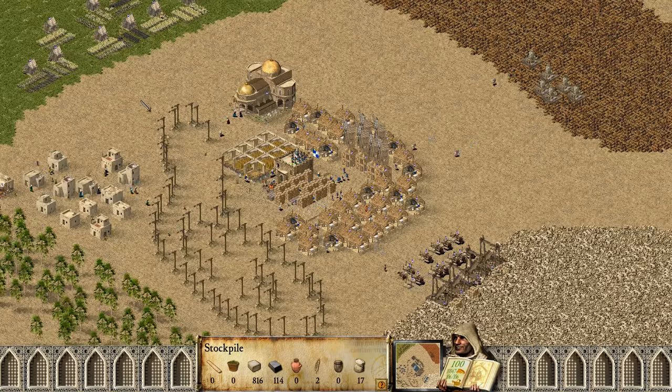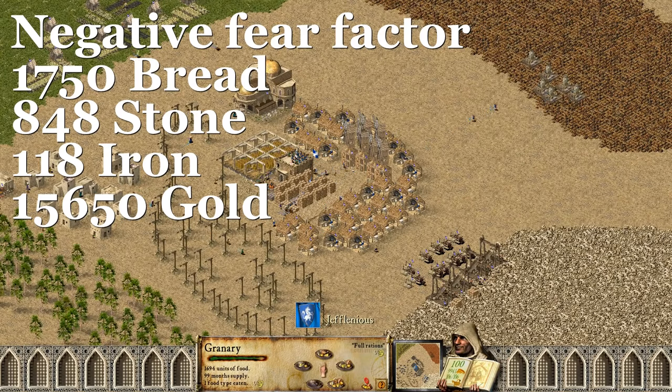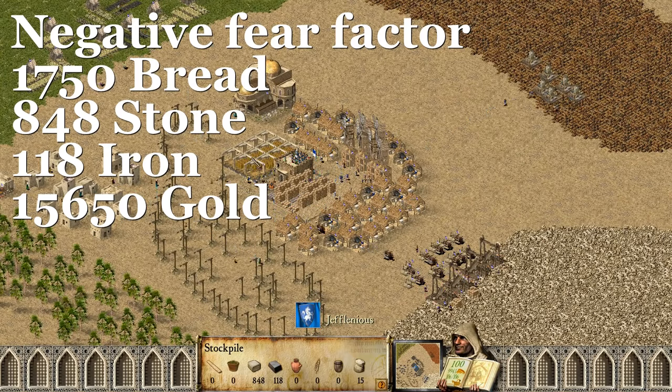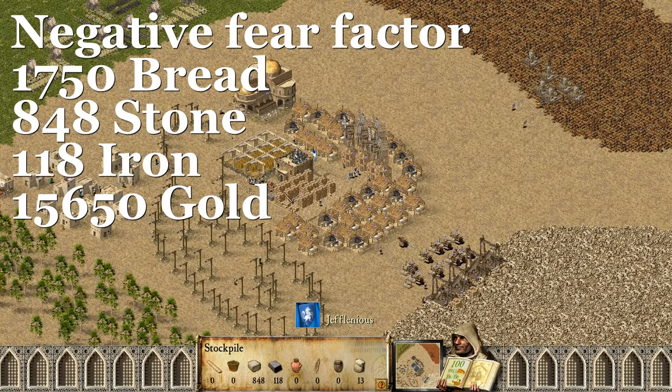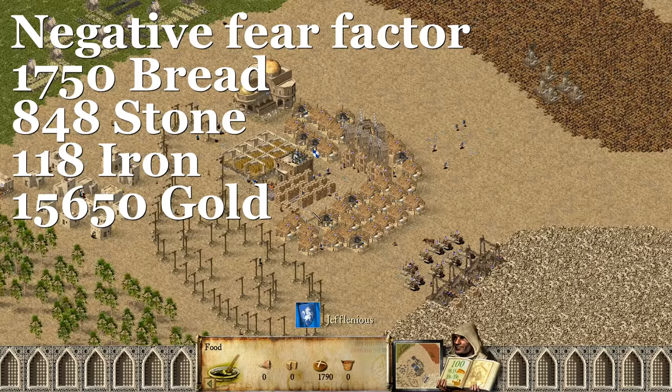On negative fear factor the bread production went through the roof. After five minutes I got 1750 bread, almost 850 stone, and 118 iron, which is 5500 more gold than no fear factor. It's more than 50% extra efficiency.